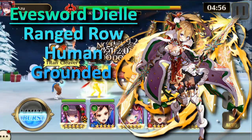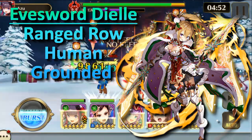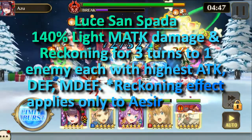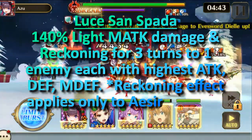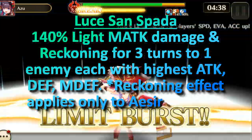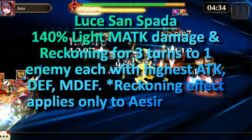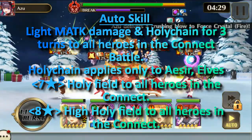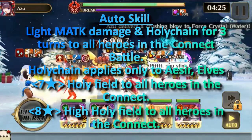Eve Sordiel is in the ranged row, is human, and is considered to be grounded. Her action skill, Luche San Spada, does 140% light magic attack damage and reckoning for three turns to the enemies with the highest attack, defense, and magic defense. Reckoning applies only to Aesir. Her auto attack skill does light magic attack damage and holy chain for three turns to all heroes in the connect battle.